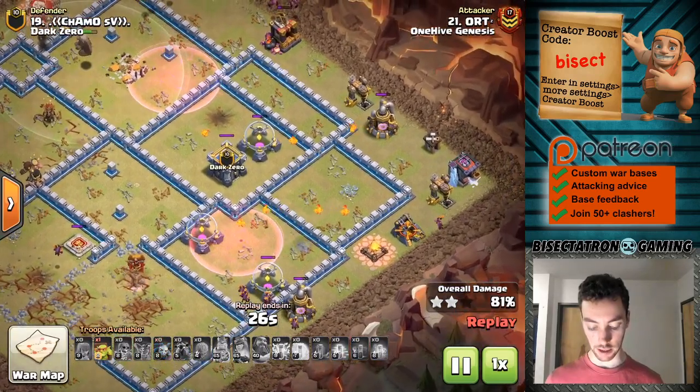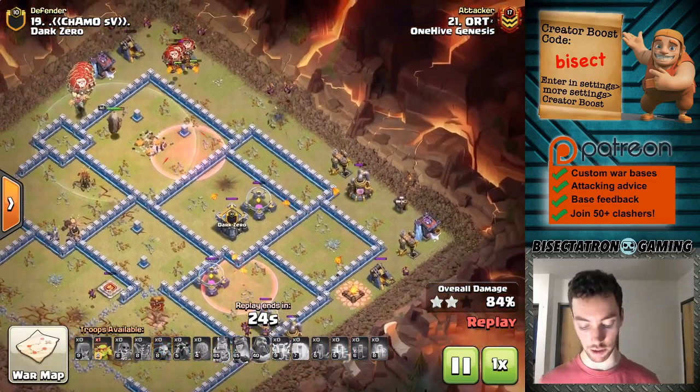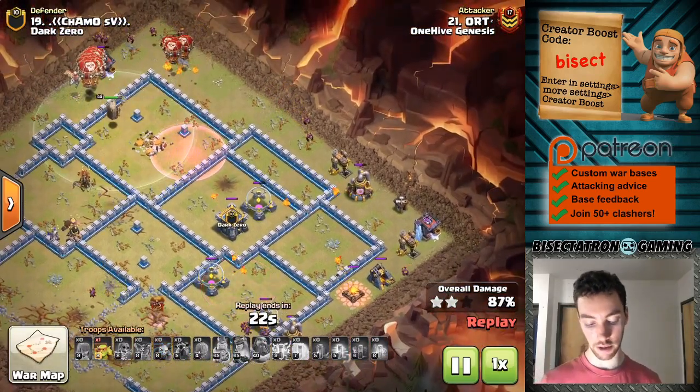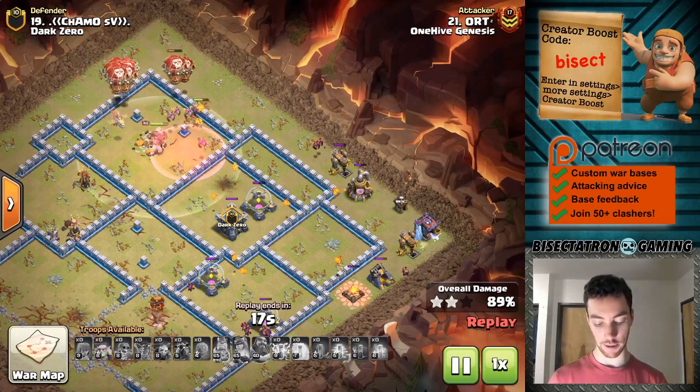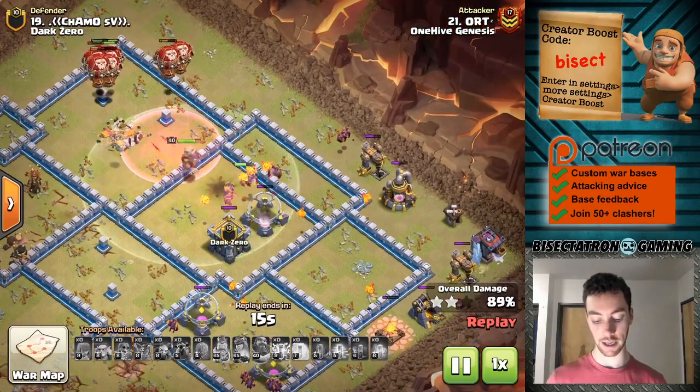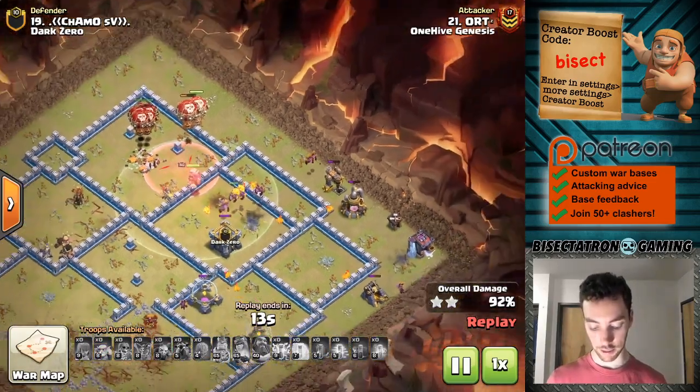Nice attack — has the cleanup as well, a Sneaky Goblin somewhere in here. You can never overlook the little things on these attacks. The Haste spell getting some value, speeding things up to get back there and finish the cleanup. That was cool to watch.